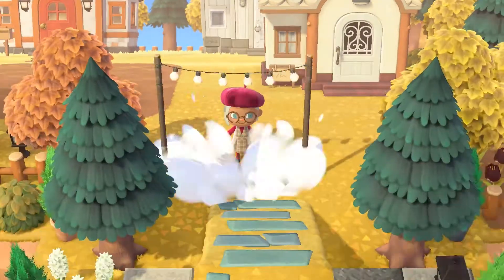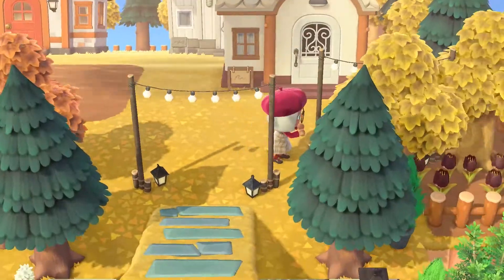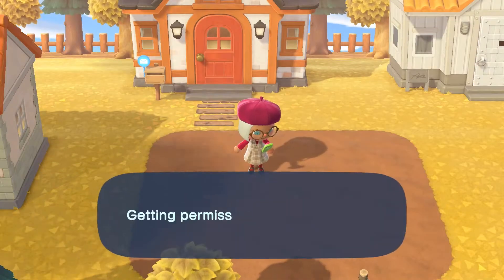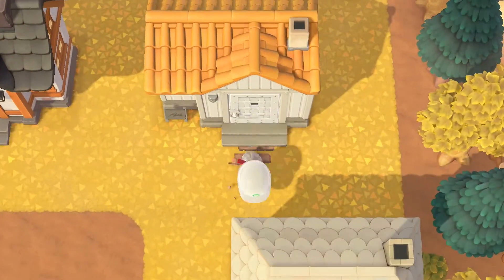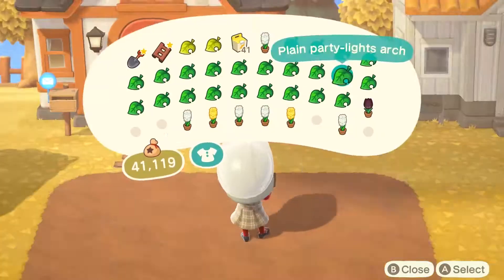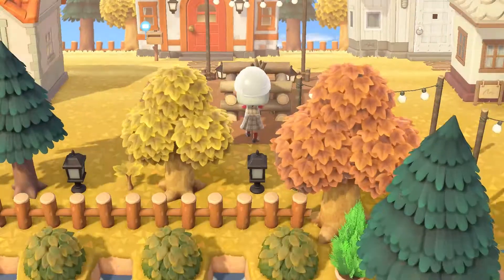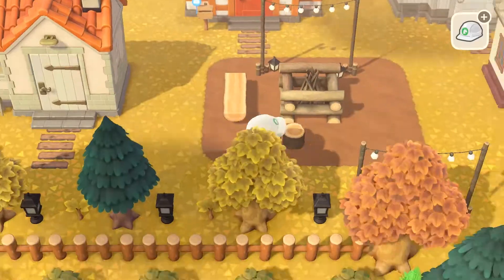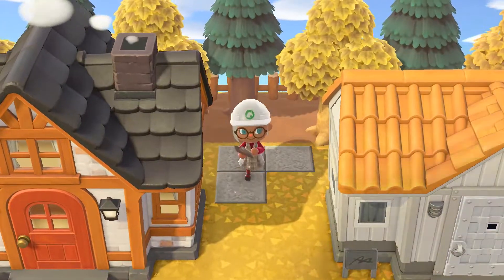All right, let's start decorating. This design code is one of the first I got when I started playing the game — I wish I could find it again, but I believe the creator deleted it. In the center, I want to do a campfire with logs. It represents a scene in Eclipse when Jacob brought Bella to his reservation to listen to his dad speak about the tribe and the history of how they started turning into wolves. Now I'm just making driveways.